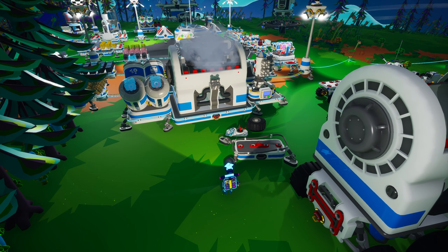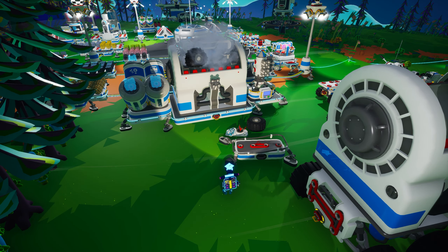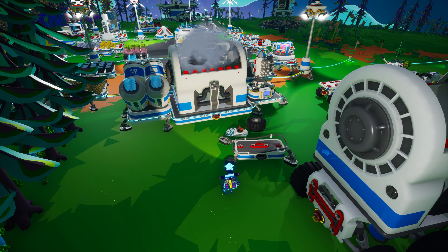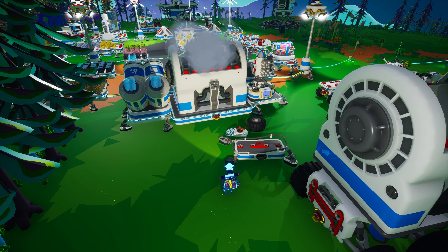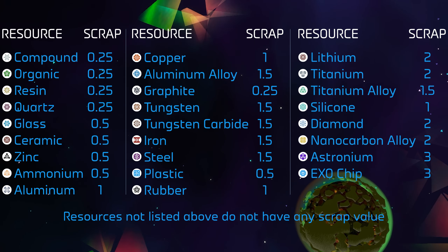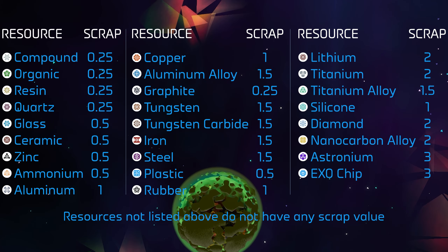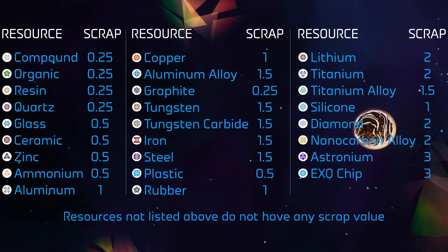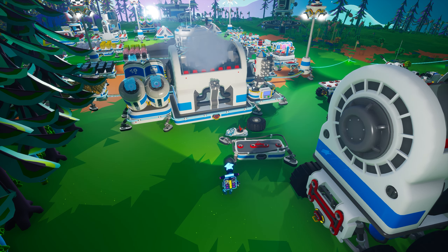Regardless of what item you are scrapping, every single thing that you can scrap has a set value determined almost exclusively by the resources that were used to create it. While resources themselves — aside from exo chips — cannot be scrapped, they do all have a scrap value that will be taken into account when you shred an item. This graphic shows the scrap value for every resource. You can pause the video if you wish to take a deep dive into this information, though it is also available in both the Astroneer Academy official textbook and on the official Astroneer Wiki. It should be noted that items with a higher scrap value will take longer to shred than those with lower scrap values.